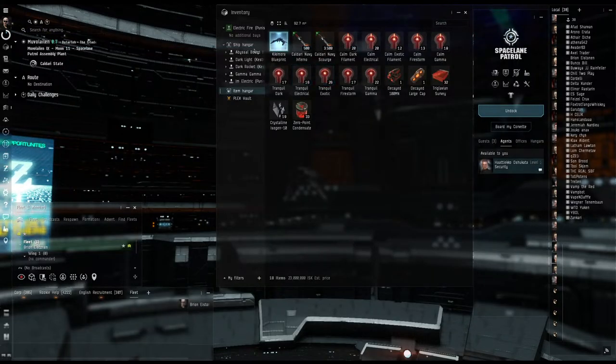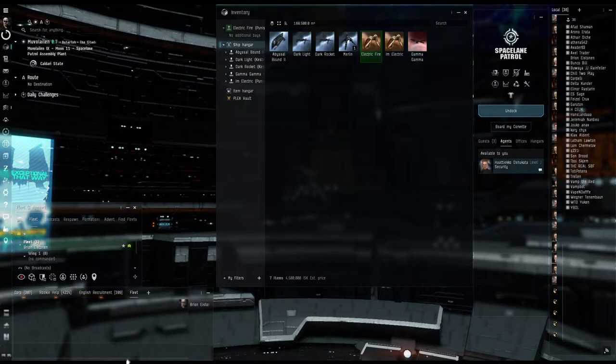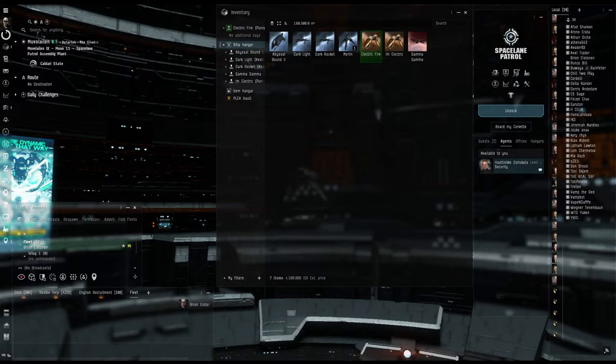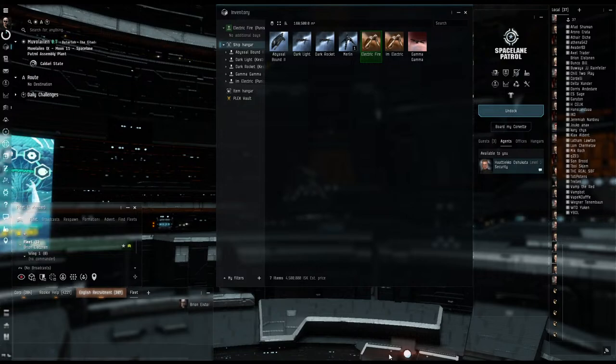For the most part, I'm just using frigates. I do have one destroyer, but just been using frigates and it's been a lot of fun — probably the most fun I've had in EVE for a while. It's challenging at times, and surprisingly the loot is really good for alpha accounts. So if you are a new player on an alpha account, this is definitely the way to go.